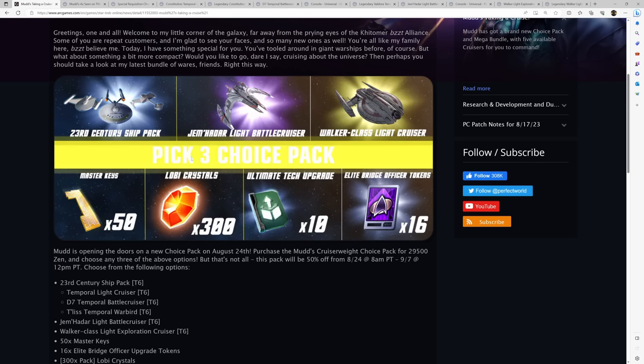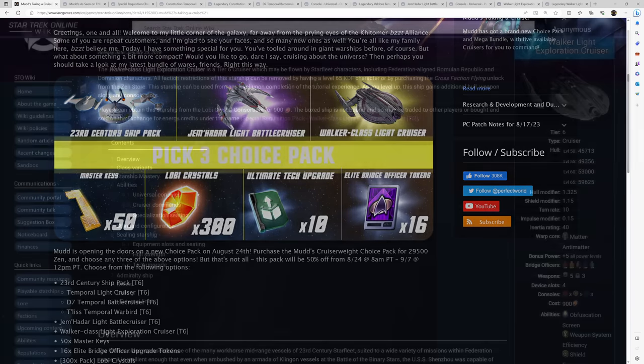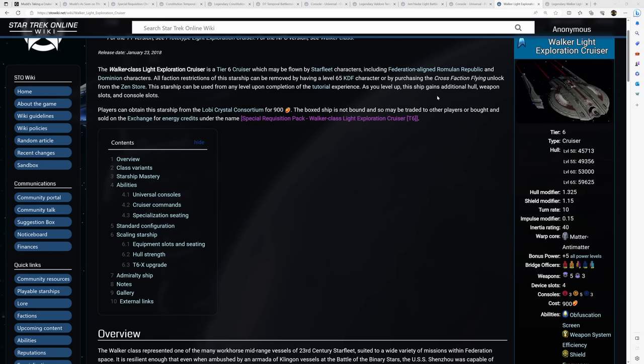I want to start with the Walker Class because I think it is an incredibly weak option and an easy skip for basically anyone. Why is the Walker such a weak option? Well, it has a good 5-3 weapon setup, and its consoles are actually fine given the current meta with the iso-mag stuff — it's 3 TAC, 5 engineering, 3 science. So you can't do locators on it very effectively, but you could do an iso-mag setup on it perfectly fine.